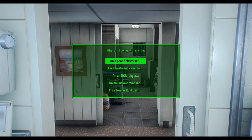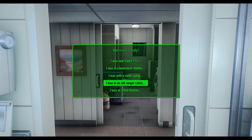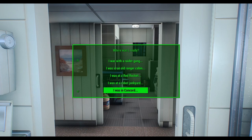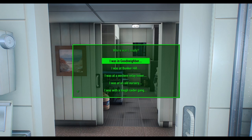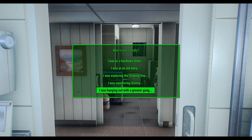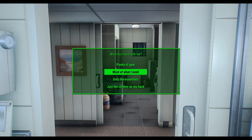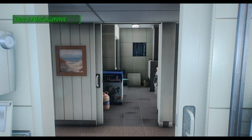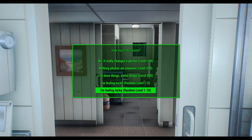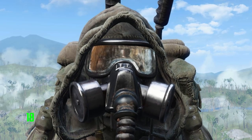Quick start allows you to wake up from your memory in your pod in Vault 111, following the normal plot line but skipping all the pre-war stuff to get to playing right away. At the terminal you'll select your own SPECIAL stats and up to 20 traits. There is also a normal start which keeps the mod installed but starts the game the way you normally would without the mod — basically a 'no thanks, not right now' button. This mod is absolutely essential for anyone who likes to roleplay in Fallout 4.